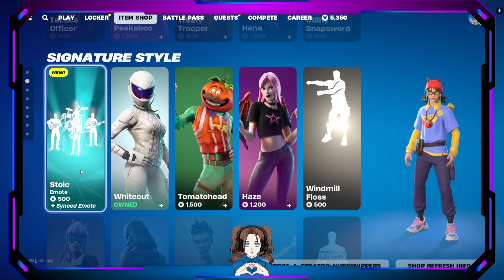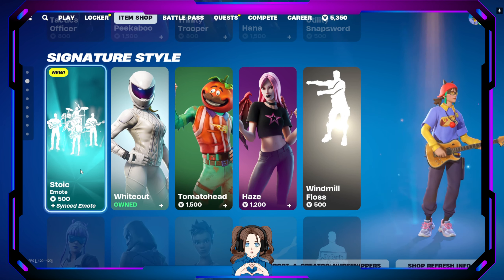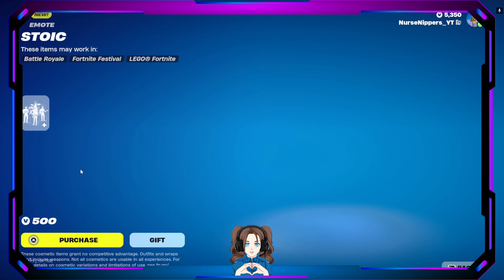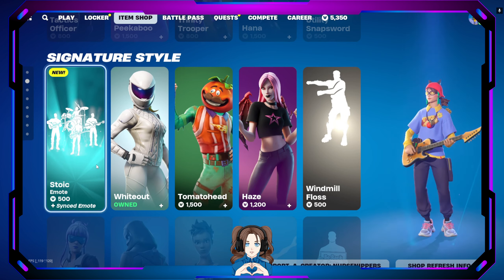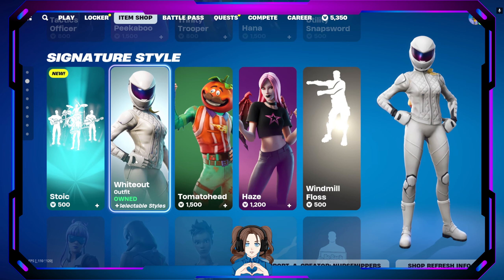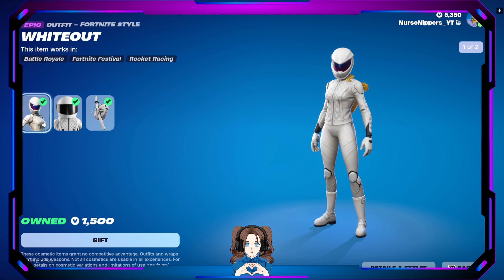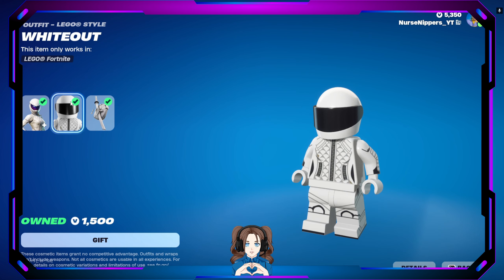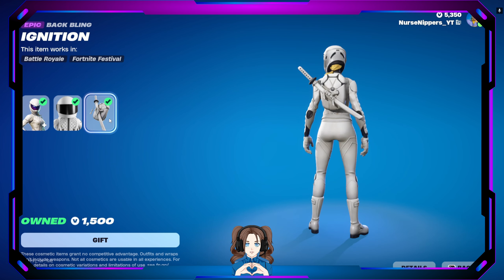Moving on quite quickly. A new emote — the Stoic emote, which is a synced emote. It is not traversal, but it is synced, so that's still pretty cool. Whiteout! That was my first duo skin. Whiteout has selectable styles of helmet or no helmet, the Whiteout Lego style, and the Ignition back bling.